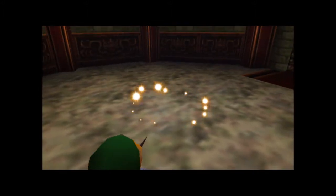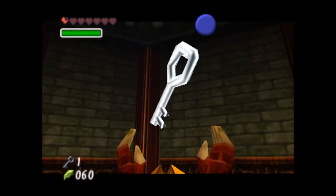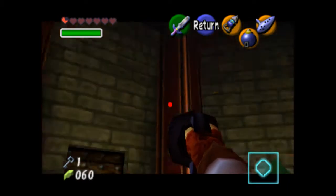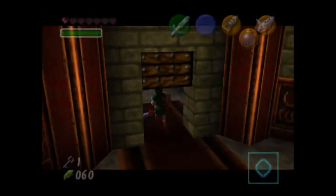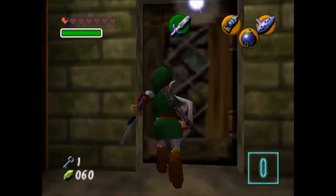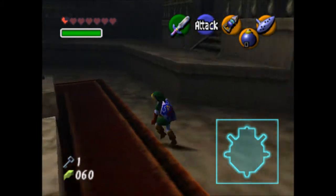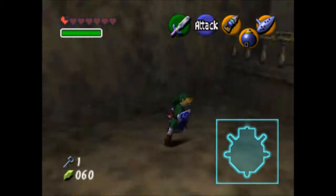I'm about to die. You have fairies. It shouldn't take much more to kill it. There you go. Jesus Christ. I have a third of a heart left. Not much better for me — almost at this chest. I hope it's hearts. It's never hearts! From what I'm seeing, you can't get stuck in the forest temple, which is good. It's a good sign for you.